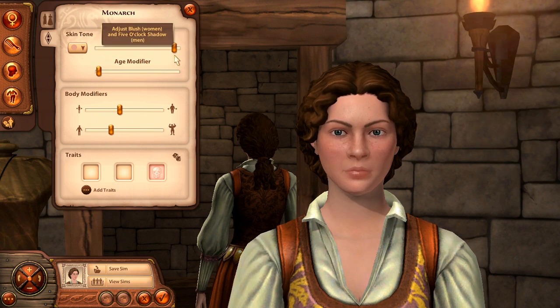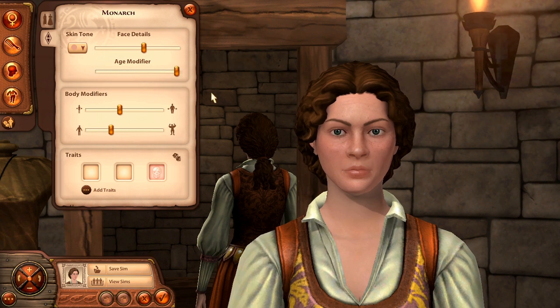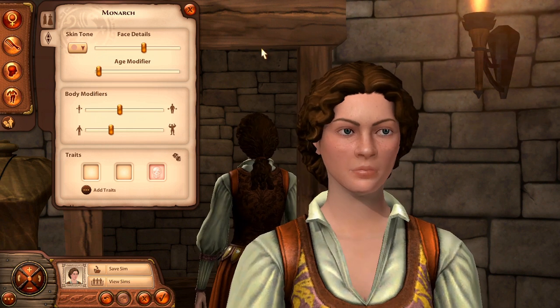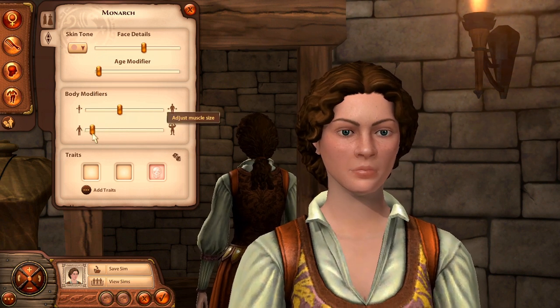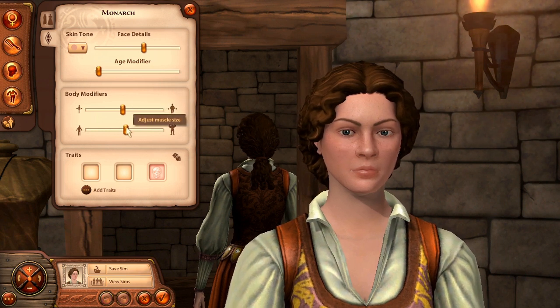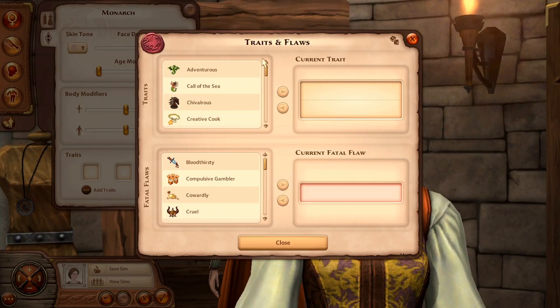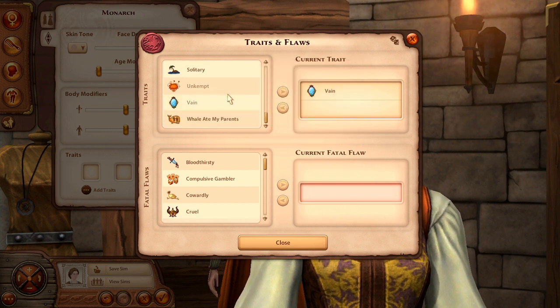These are the facial details — this basically adds more freckles and blush. Then there's an age modifier so you can make your Sim really old or really young. I kind of want to make her young, a spring chicken. Let's put it in the middle. For traits, we should do Vain — she's very vain.